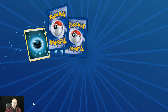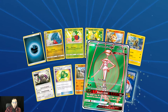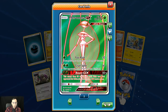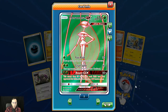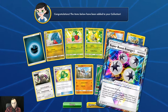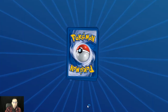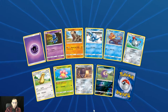Another hit please, PTCGO, please! Oh nice — a full art Pheromosa GX! I really like this card mainly for the artwork — it's not a bad one-of in some grass decks. And then let's see what we have here — oh, Super Boost Energy Prism Star! I was thinking it was going to be a secret rare — boy was I wrong. So we were able to get one hit there — not too bad, though I was expecting a little bit more.